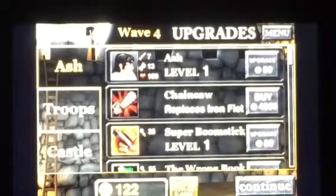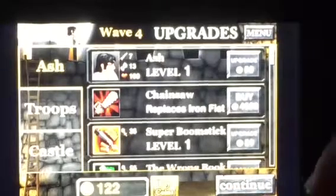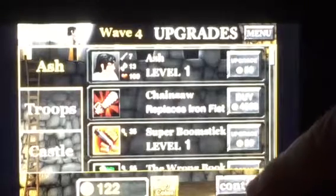Alright, so we left off on level 4, wave 4. We currently have 122 coins, we're level 1 with an Iron Fist, 100 health, and a shotgun. It's kind of weird the Iron Fist does more damage than the shotgun. And we saw that epic cutscene last time, and the character is pretty cheesy animated.